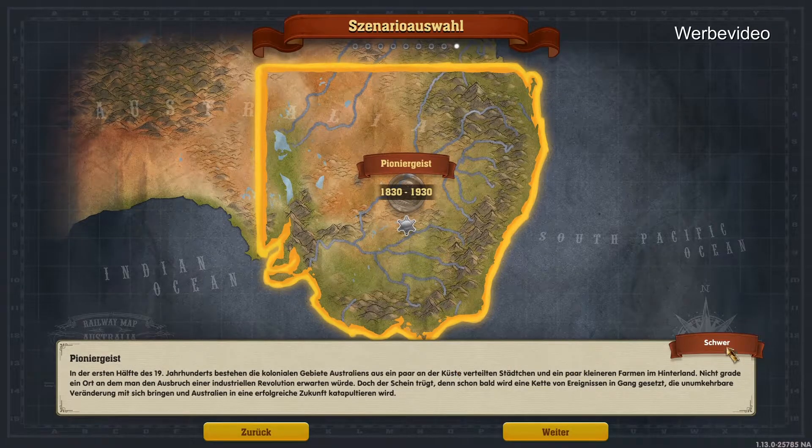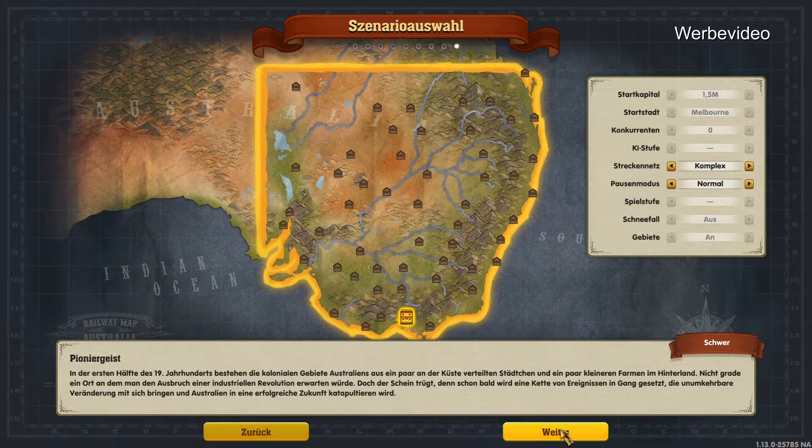Das ist natürlich auch direkt schwer. In der ersten Hälfte des 19. Jahrhunderts bestehen die kolonialen Gebiete Australiens aus ein paar an der Küste verteilten Städtchen und ein paar kleineren Farmen im Hinterland. Nicht gerade ein Ort, an dem man den Ausbruch einer industriellen Revolution erwarten würde. Doch schon bald wird eine Kette von Ereignissen in Gang gesetzt, die unumkehrbare Veränderungen mit sich bringen und Australien in eine erfolgreiche Zukunft katapultieren.